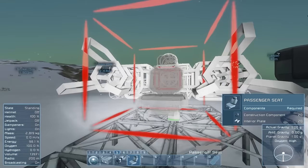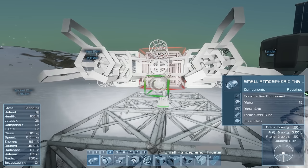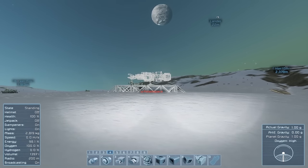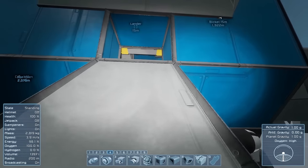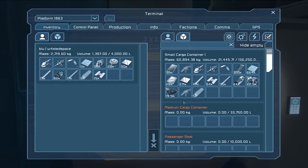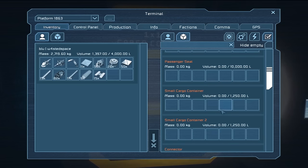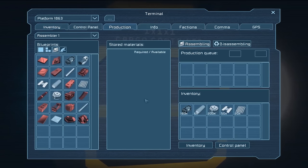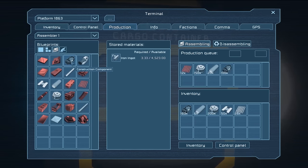As I'm welding — switching to time lapse now — I need to remember to put the bottom thruster back in pointing the right way. We probably don't have the motors we need yet. Just that large atmospheric thruster alone is 144 motors, so we're going to use a huge amount. It's worth coming in here to check: we've got 200 motors, so we probably need another 150, another 15 large steel tubes, another 20 metal grids, and about 100 more construction components. Let's queue all that up now.